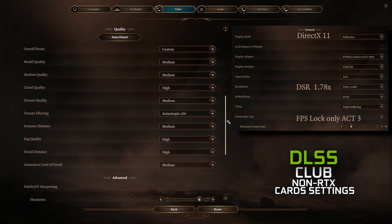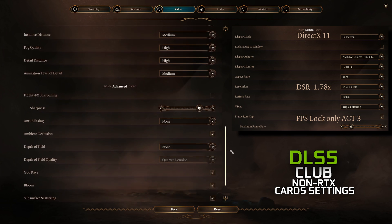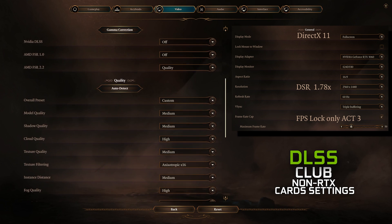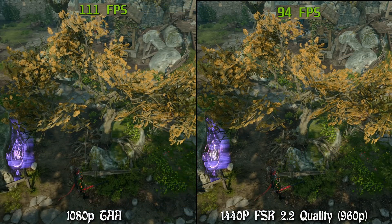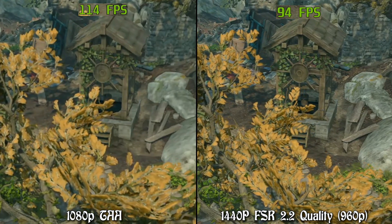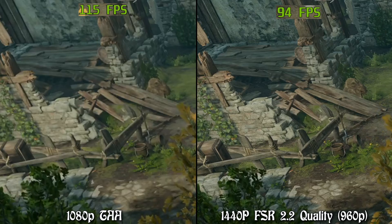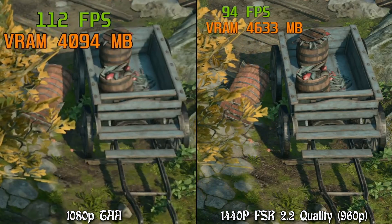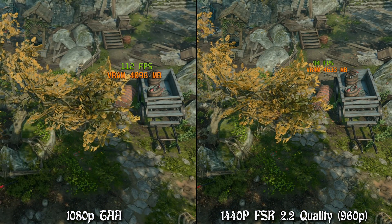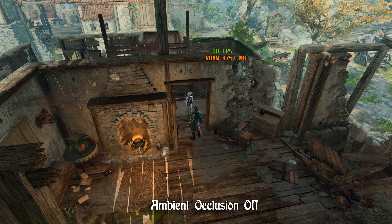Now it's time for non-RTX card settings. These settings don't go above 4GB of VRAM — I'm just exceeding this limit due to recording in the footage you'll see. If your video card has 6 or more gigabytes of VRAM, please change textures to High. I was working hard to achieve two goals while tuning these settings. The first is sustaining decent resolution with upscaling — this time using FSR 2.2 on quality mode, which looks better than native 1080p even though the internal resolution is only 960p. The second goal was to include at all costs graphical effects that give a lot of depth to game scenes, like ambient occlusion.